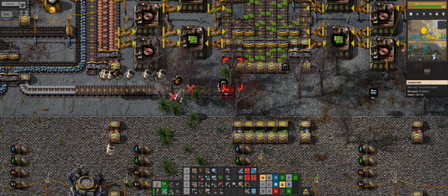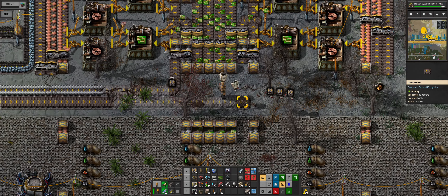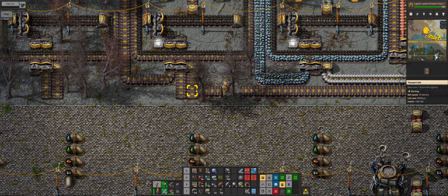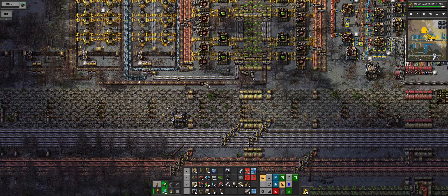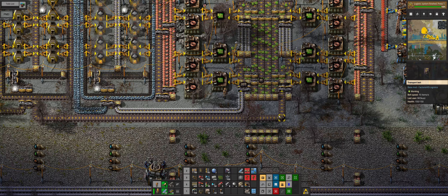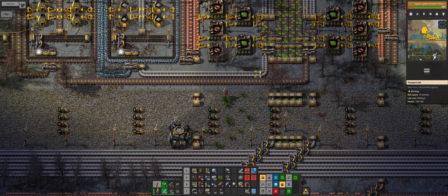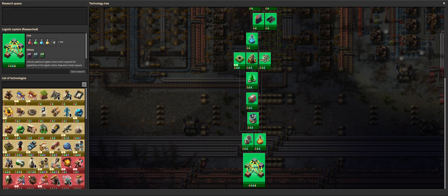So now we need to hook this up - it's going to take out, you're going to come all this way and go into there, and this one's going to go all this way. Feeds from here and from the circuit. What we're going to do is tell it to input from here first. While production is low or not at maximum, it will take from here and the excess can move on. But once we have ramped up green circuits to maximum, it's going to take from there.